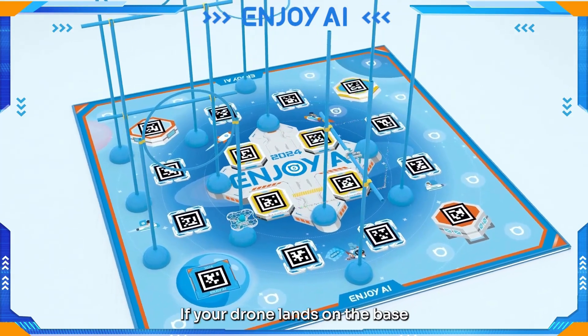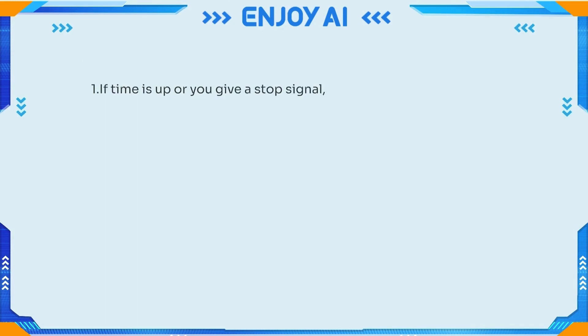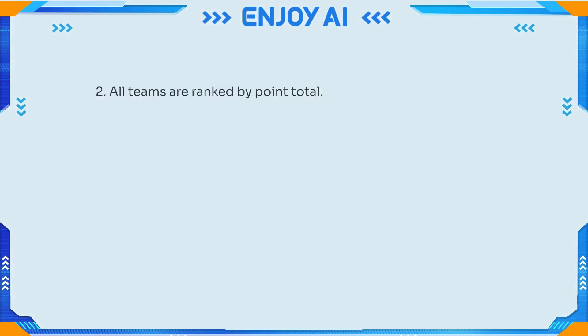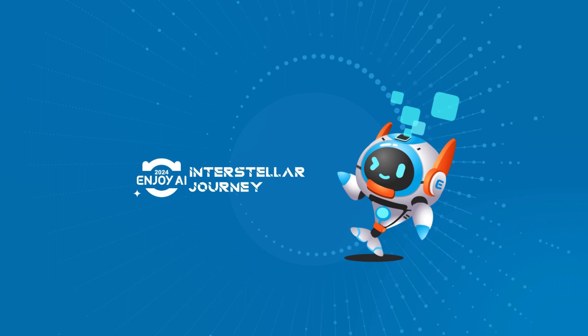If your drone lands on the base, you get 40 points. If time is up or you give a stop signal, the referee calculates your points. All teams are ranked by point total. If two teams are tied, the team that uses less time ranks higher.